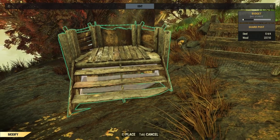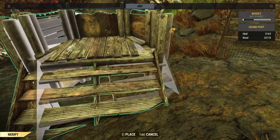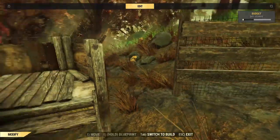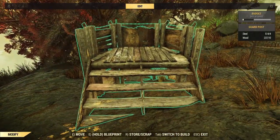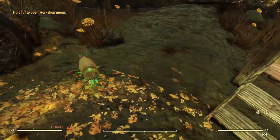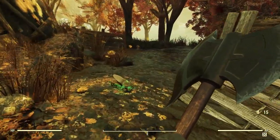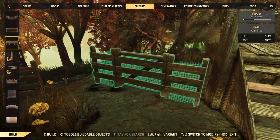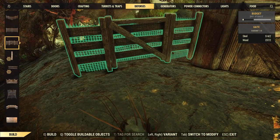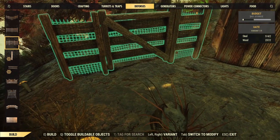I'll tweak this a little bit, trying to get the posts on the corners lined up with where I want the fence to go. It doesn't have to be perfect — it's just a junk wall after all. Then I get rudely interrupted by a radroach. For those following me on Twitter, I had a few PC issues over the weekend with the sound, which is why I got caught out — I couldn't hear him coming.